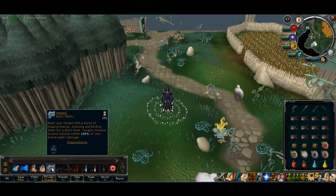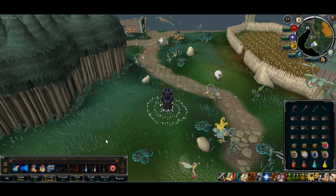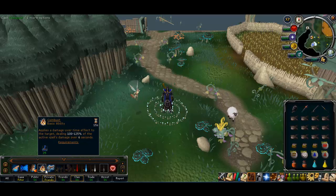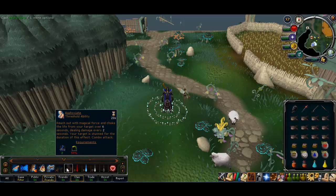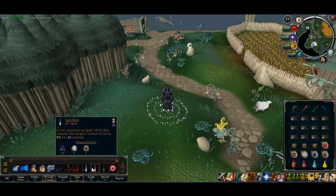For my ability bar, you have to have Impact — that's pretty much how you do barrows these days. You stun them with Impact and then just blast them with your basics until you get up to Asphyxiate, and that pretty much KOs them. I have Wrack, Sonic Wave, Dragon Breath, Combust, Impact, Wild Magic, and Asphyxiate, and for auto attacks I have all four elemental blitzes.